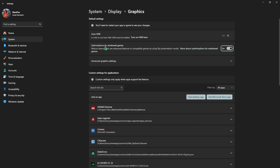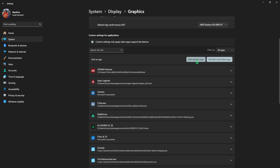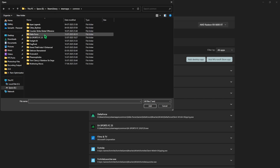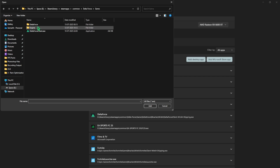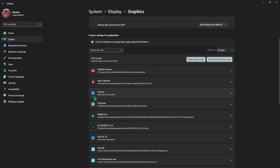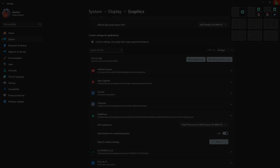Click on Graphic Settings and turn on optimizations for Windows games, as it will utilize advanced features to reduce input latency. Click on Advanced Graphic Settings and for the default high-performance GPU select your native graphics card. Then click the Add Desktop App button, go to the download location of your Delta Force game — head to Steam Apps, Common, Delta Force, Game, Binaries, Win64 — and find DeltaForceClient-Win64-Shipping.exe. Click Add, then set the GPU preference to High Performance.